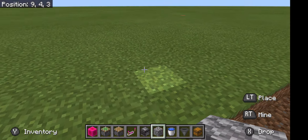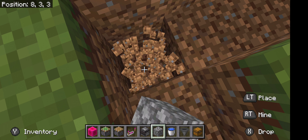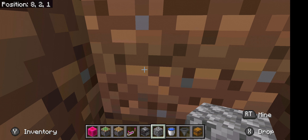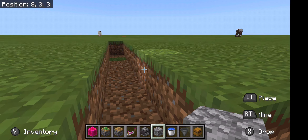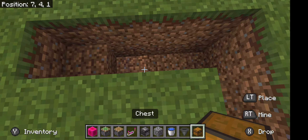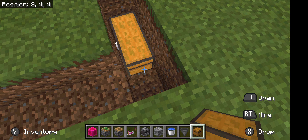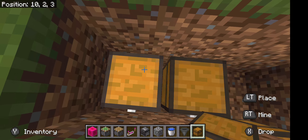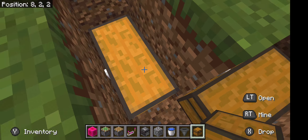You'll also need some blocks — I'd prefer you have a stack of blocks because that's about how much you'll need. You'll also need a bucket of water, a hopper, two chests, and at least eight sugarcane, though any amount will work.